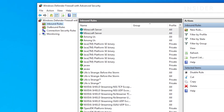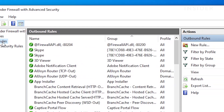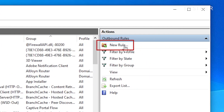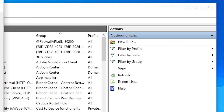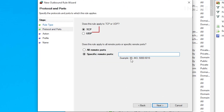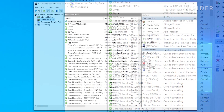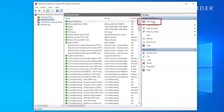Click on outbound rules at the top left, then click on new rule. Select port then click next. Make sure TCP and specific remote ports are selected and paste the port number again. After this point the rest of the steps are the exact same as previously shown. Once you've finished, click on new rule again.